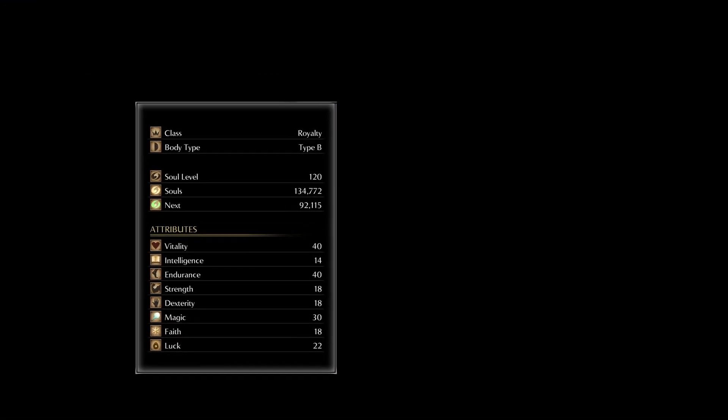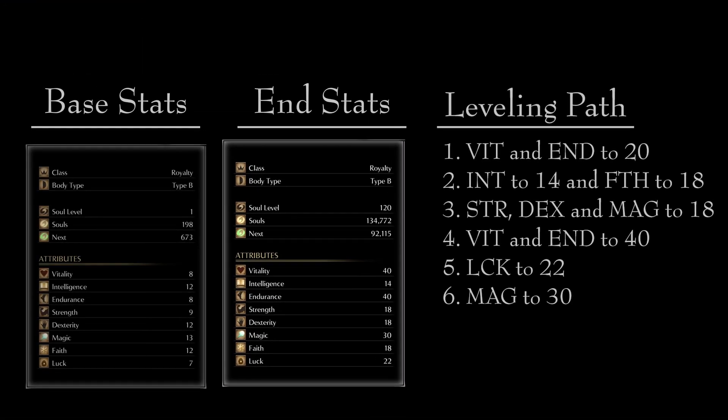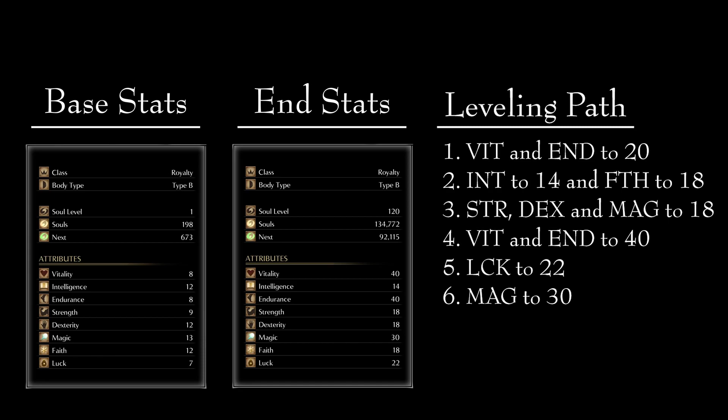To reach this point, I recommend that you take the following path. Your first priority should be to get your Vitality and Endurance to 20. These are the stats that will allow you to take more hits and attack more times while maintaining good mobility. When starting out a build, being able to live is more important than dealing maximum damage, so we focus on this. Your damage should be good enough at the beginning of the game to take on the first few bosses until we get to this point.